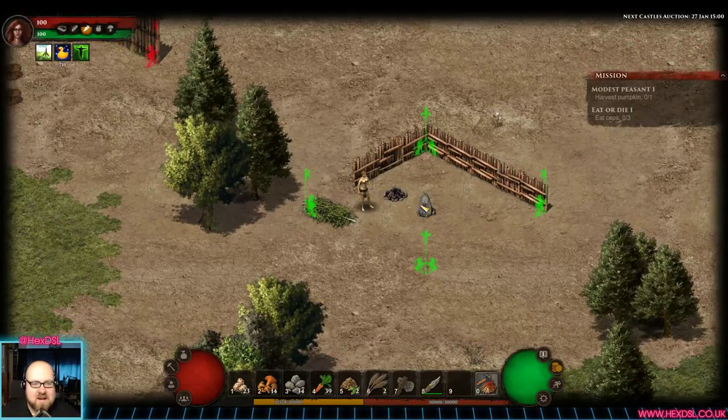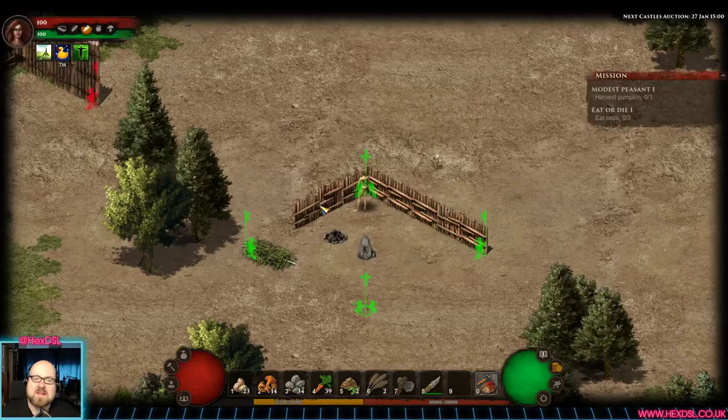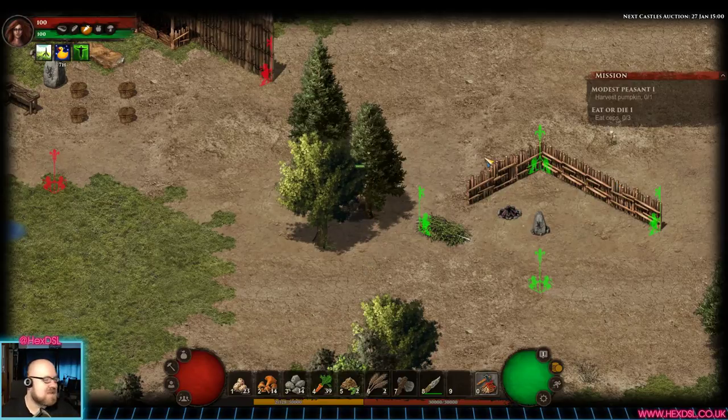This is my little character. I've spent about an hour having a look around the world and getting to grips with what's happening. Let's go harvest a tree. She hasn't got any clothes yet, but she does have a place to live.